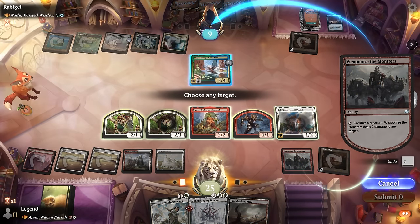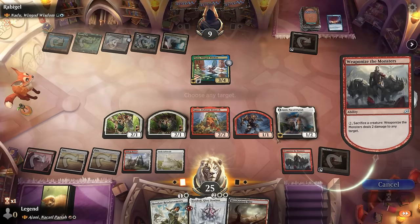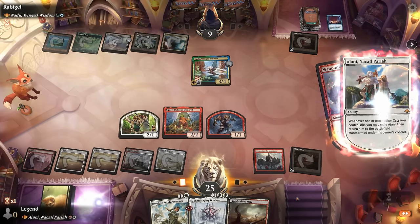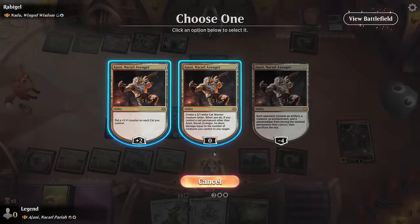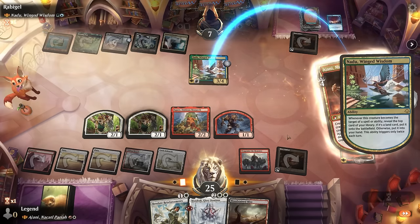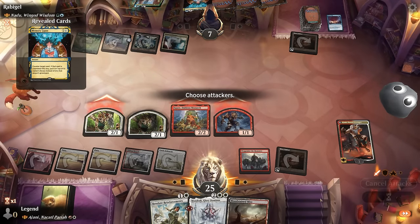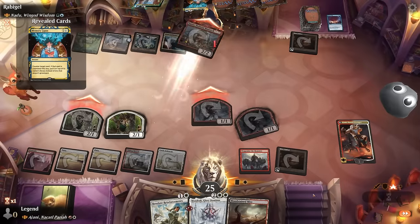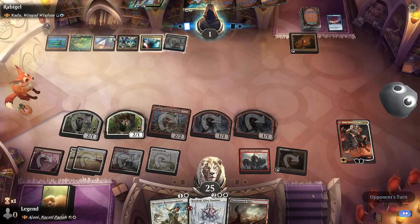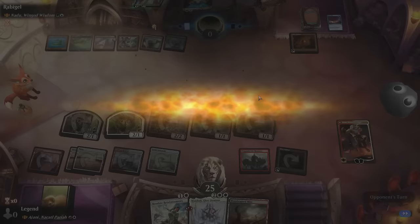Going face seems reasonable, or we could try to take out Nandu. Ajani transforms with plenty of red permanents, and we use the 0 ability — dealing four damage to take out Nandu. We attack, opponent is at one life. They have a lot of things to answer, cannot even tap Mana Confluence without dying, and our opponent goes out in style. Awesome — on to the next one.